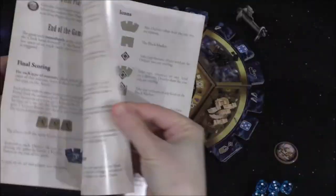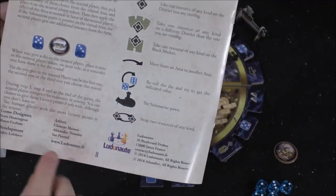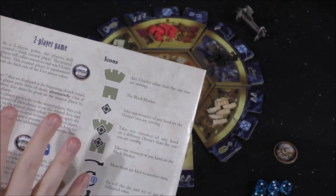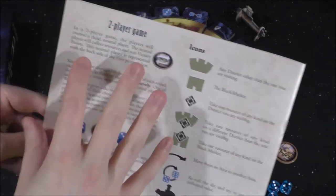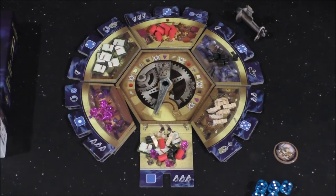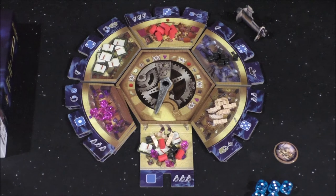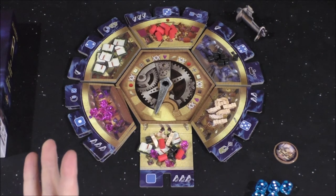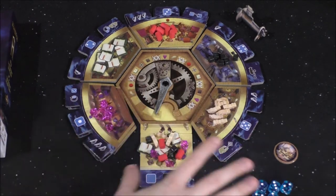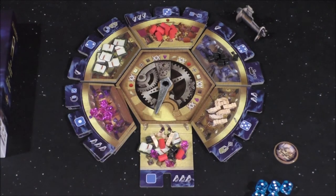This is the rulebook — it's roughly 8 pages in length, with a two-player variant on the back. Worth noting that I did not like the two-player variant listed here, so I went on BoardGameGeek and found a community variant that does not involve a dummy player. We're going to use that variant. What you see here is going to be the invented two-player variant.